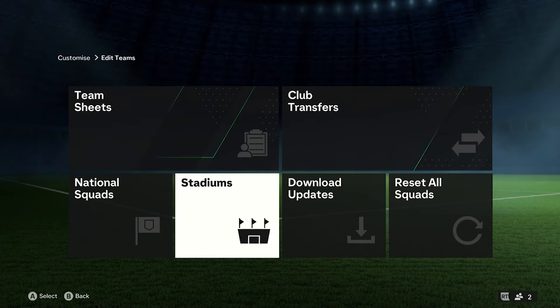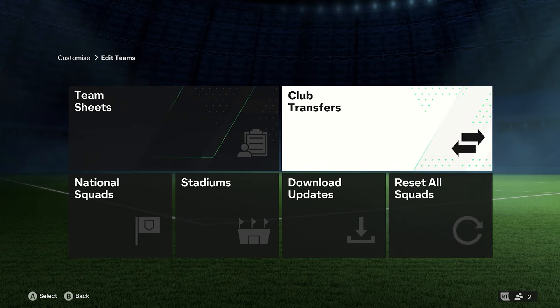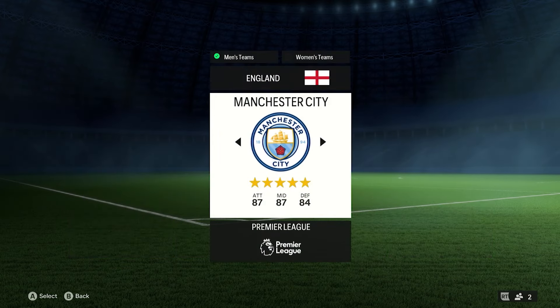From here you have team sheets, club transfers, national squads, stadiums, download and reset all squads. Obviously you want to go into club transfers.